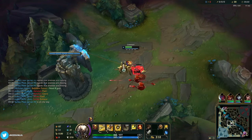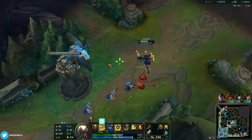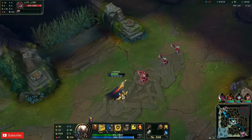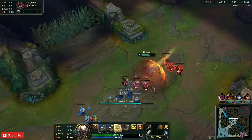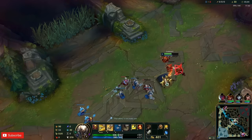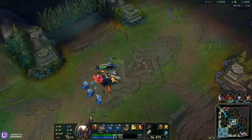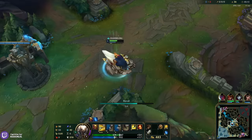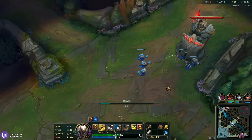He's gonna reset and then I hard push the next wave into counter — I reset with him so when he comes back I'm not at half HP. That's what makes Minion Dematerializer so useful this early in the game. It gives you easy wave clear so you can always have tempo to do whatever you want.